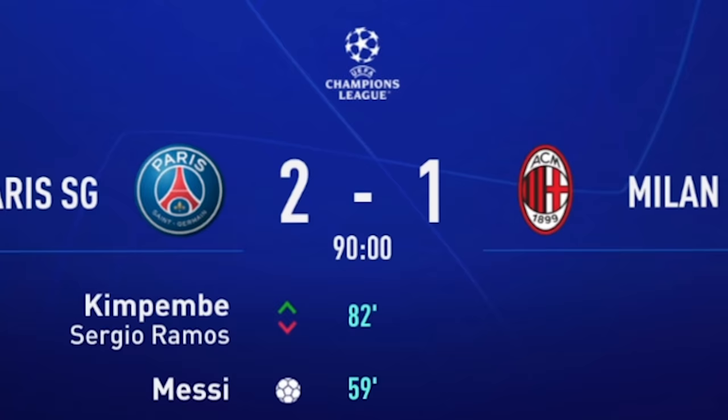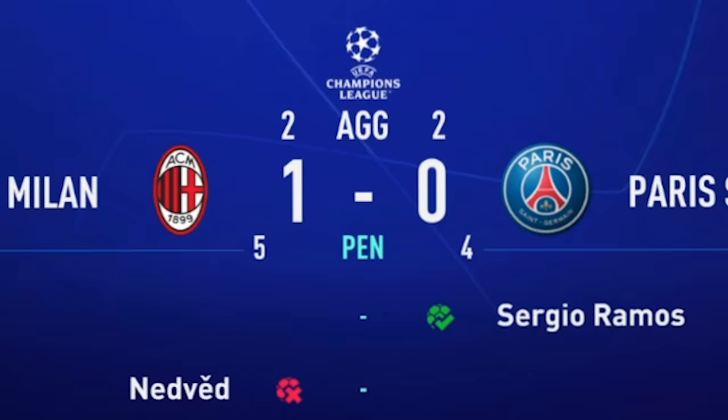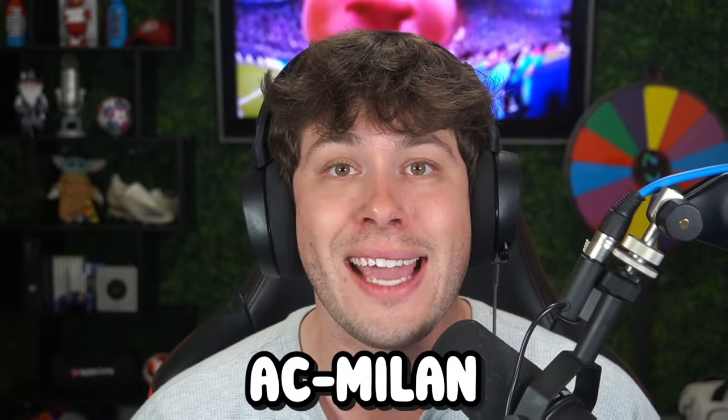Leg one. Pele, Ibra — I forgot Ibra is starting for AC Milan, basically an icon — and we're going to have to do big things in leg two. This wouldn't be good if we lose right here. Oh, good God. Yes! Second leg, one nil, and we win four to five on pens. Oh my God, that is crazy. AC Milan barely survives and the video moves on.